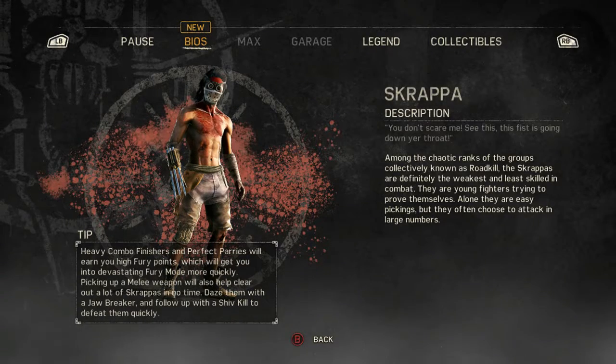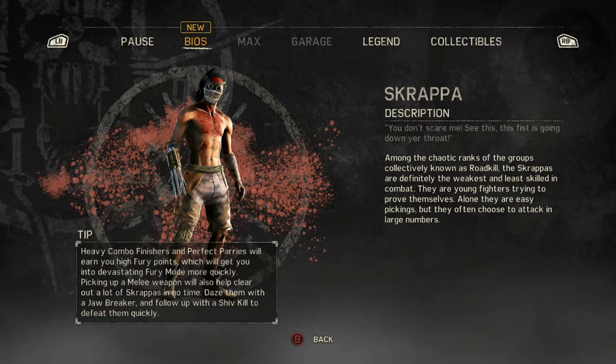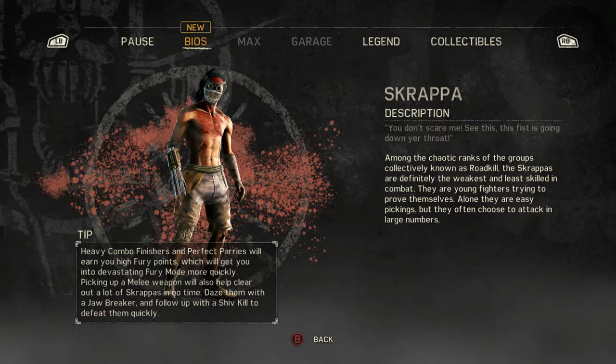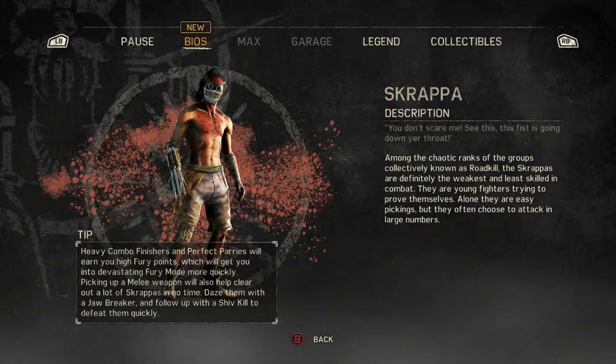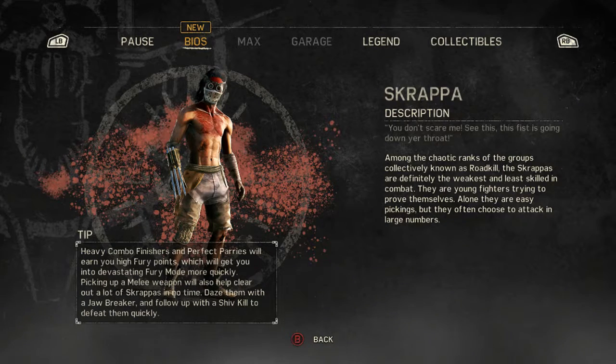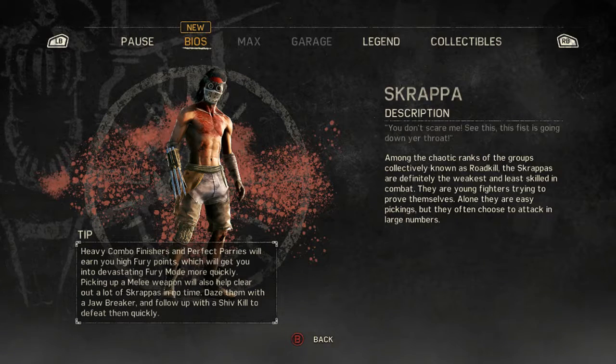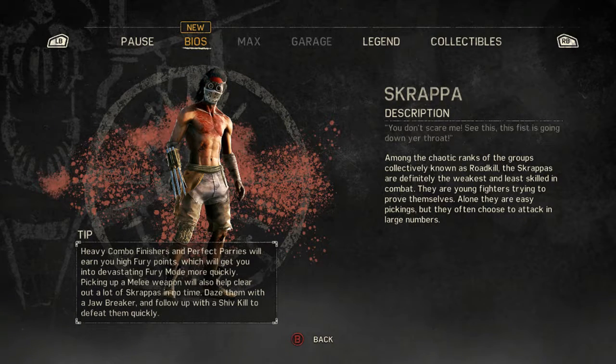A guy I found earlier was a Scrappa. Among their chaotic ranks of the groups collectively known as the Roadkill, the Scrappa are definitely the weakest and least skilled in combat. They are young fighters trying to prove themselves alone — they are easy pickings, but they often choose to attack in large numbers.